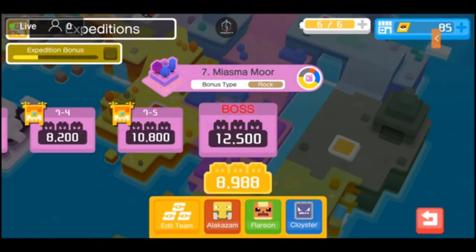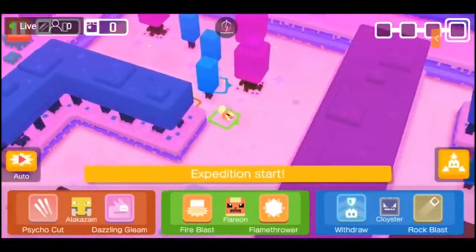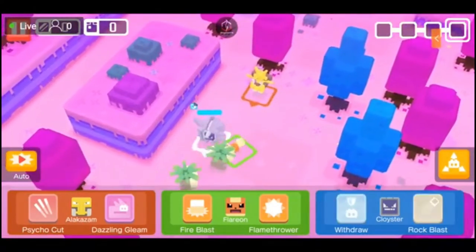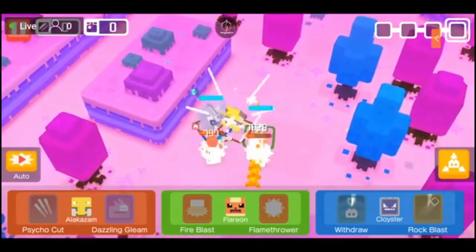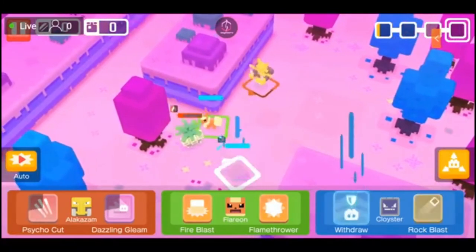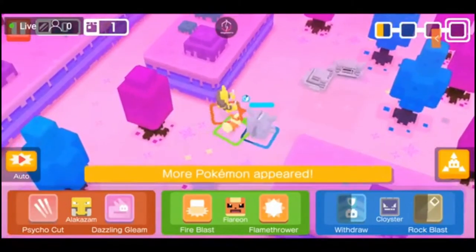Boss time — 12,500, Miasma Moor. I'm nowhere near it rating-wise, but we're going to do what we can. This is a difficult level — the main reason is you face off against a Pinsir or a Scyther at the end, on top of already facing off against different mobs. It's crazy. I'm actually shaking when I'm playing this, so it's not helping at all.